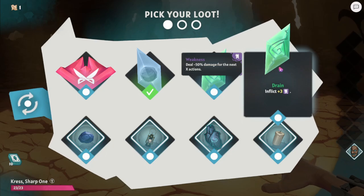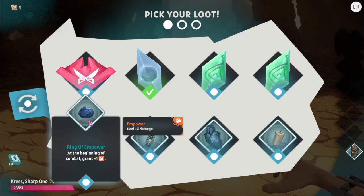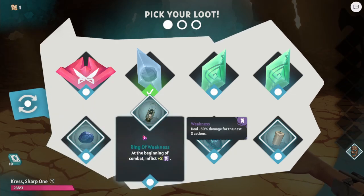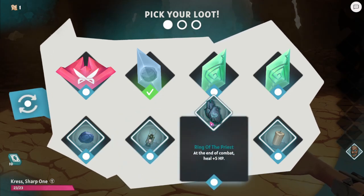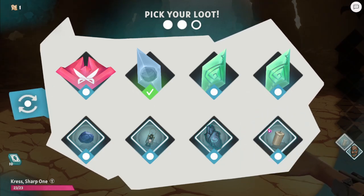Reflect three weakness. At the beginning of combat, grant empower — that's plus one damage. At the beginning of combat, inflict two weakness. End of combat, heal five. End of the turn, deal one damage. We'll take that one.